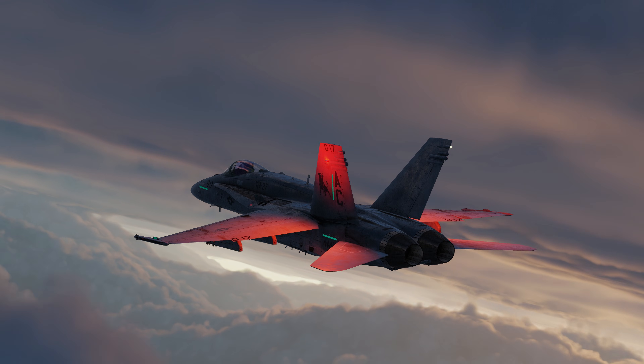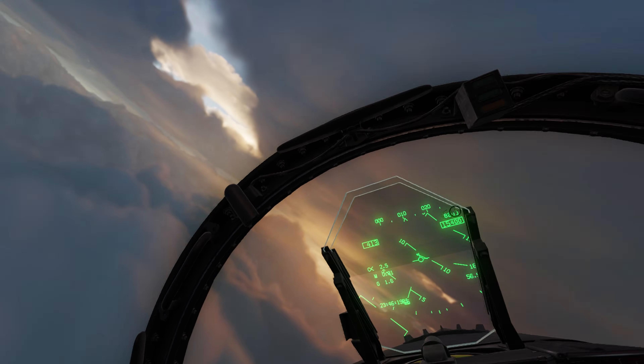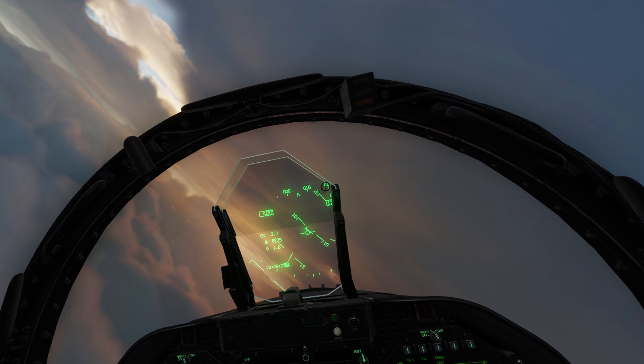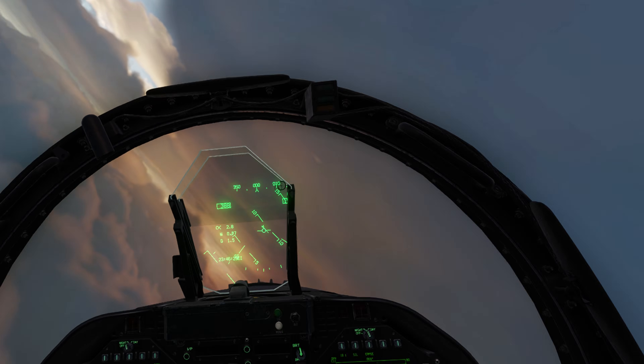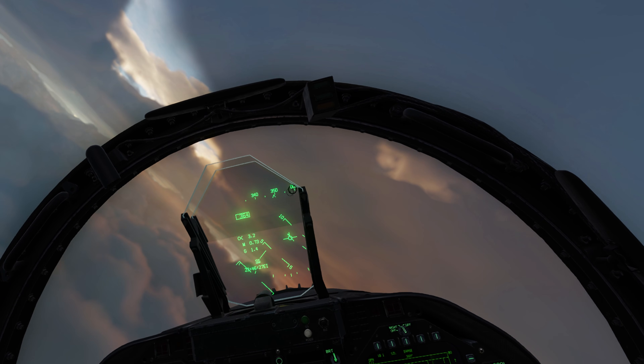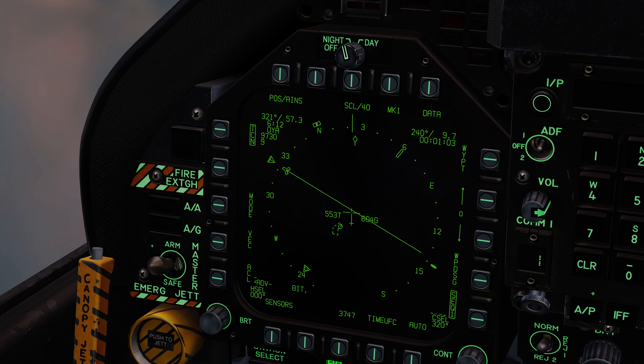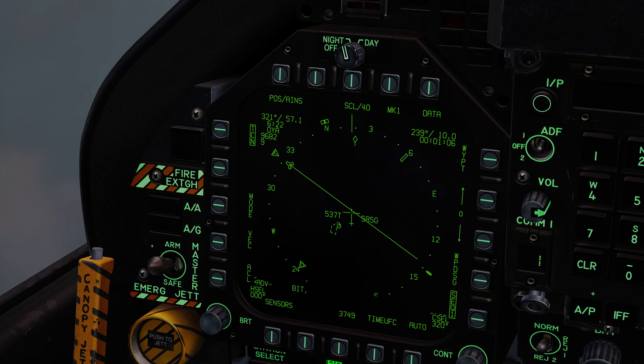And that, ladies and gents, is about as difficult as it needs to be. Of course, we'll go through some symbology. Keep an eye on the HUD where the velocity vector is and you'll see the course line. Here we just need to guide the aircraft symbol onto the course line.